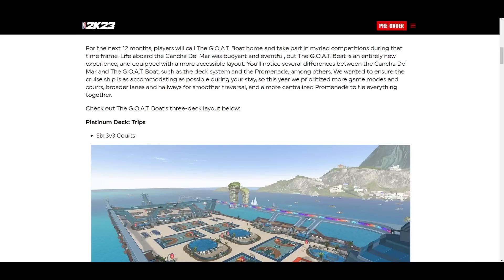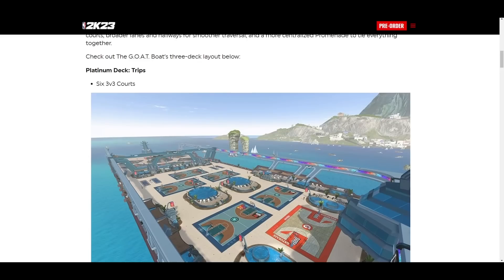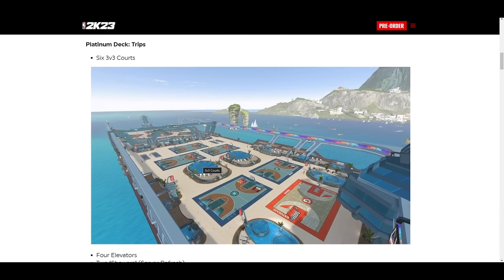So let's check out the Goat Boat three-deck layout. Below it says Platinum Deck Trips — y'all remember Trips, that's the 3v3 court. It looks like they have only the 3v3 courts in one area. So if we want to play threes — you can't say this is not a beautiful environment.